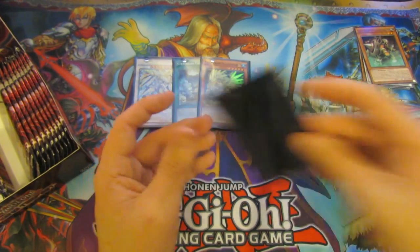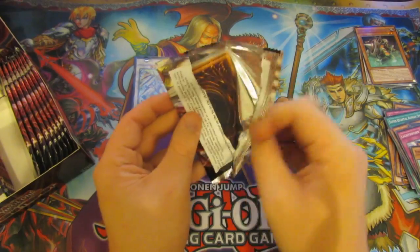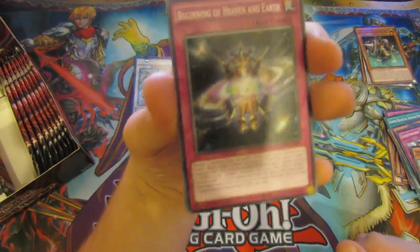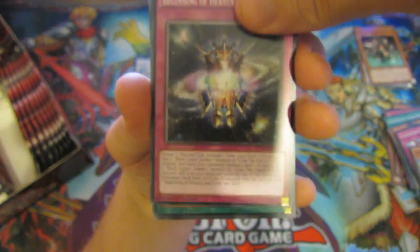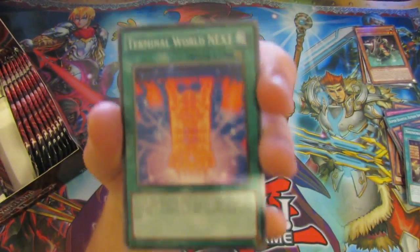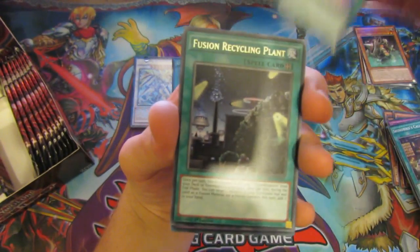There are a couple of short prints as well in this set, which I can't remember what they are. They've got like very strange names. So I'll open this one and have a look. Terminal World Next — that is one of them, I can remember that one. That is one of the short prints of this set, so we'll definitely sleeve that up.